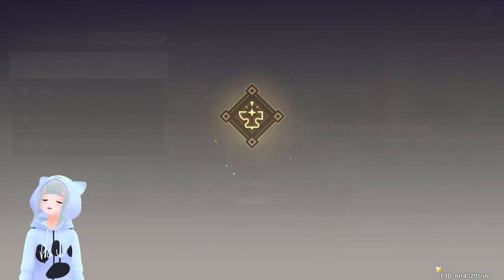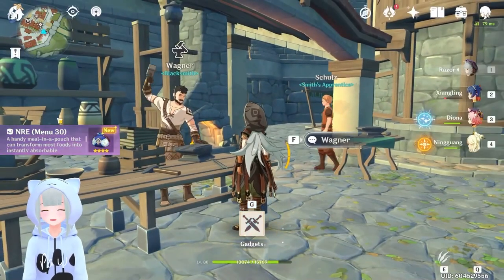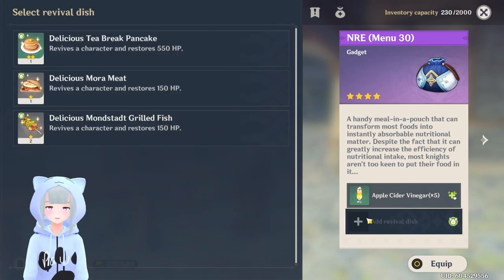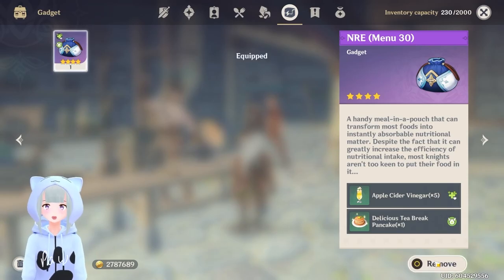If you don't have the materials, don't worry — we will be bringing those all to you in this video too. Then you can just open this up and add an HP recovery dish as well as the revival dish. Make sure to equip it, and then you should be good to go.